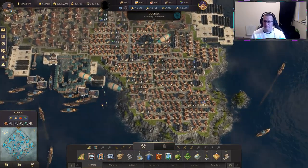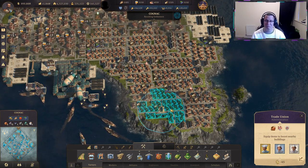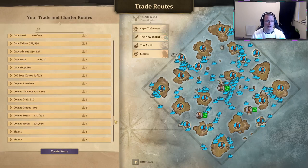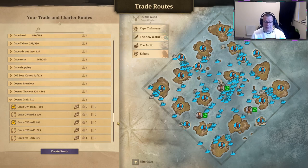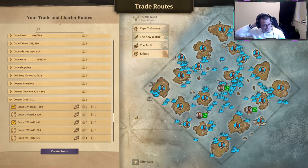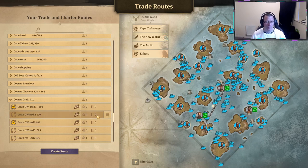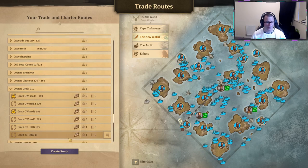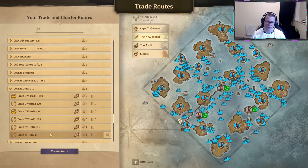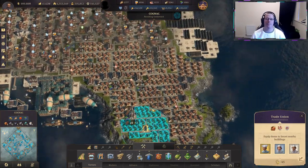Believe me when I say this is a huge pain in the ass - the amount of grain these bakeries are consuming is ridiculous. I'm importing it from - well we can see how many islands - I've created a special trade group called 'cognac grain'. We are trading 910 grain a minute through docklands. The amount it's going to accumulate will be ridiculous, about 50,000 grain that we've got to transport. I've got six islands trading the grain - most are medium islands - and there's some coming from the new world as byproducts from our bananas and plantains.